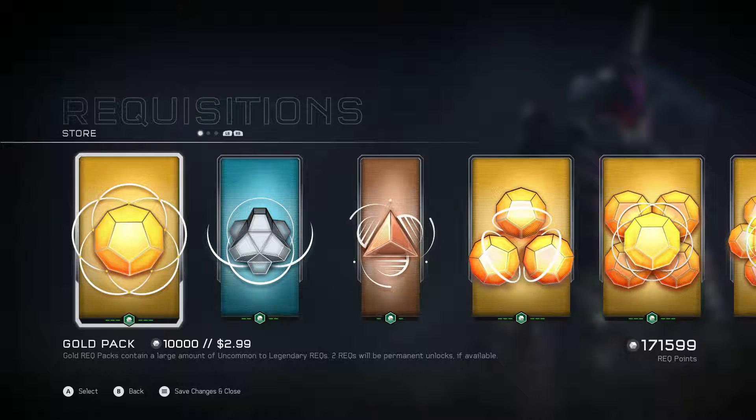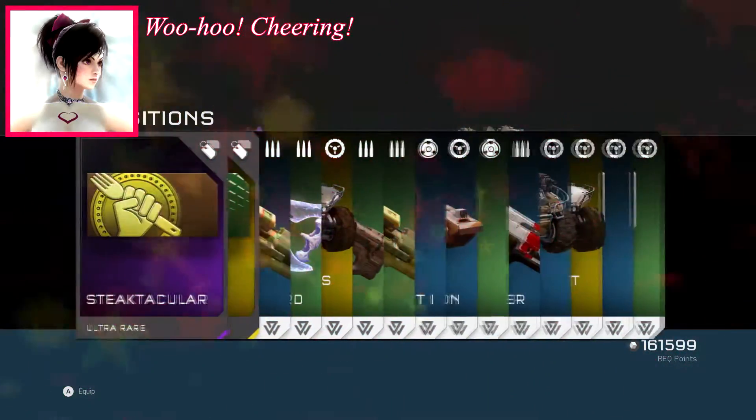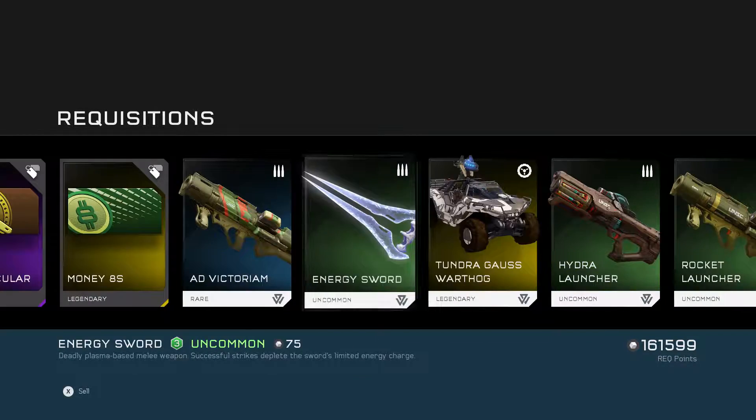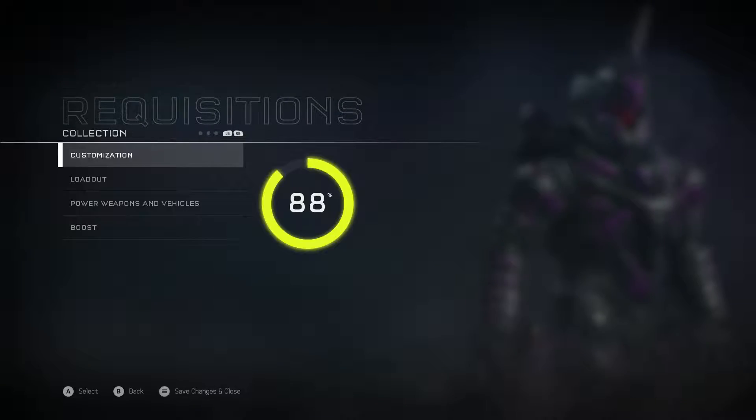We're moving on to gold — we're getting into the good stuff. Game, you're robbing me here. What are you doing? We have Stictacular and Money8s, both of which are part of the Ghosts of Meridian update. Sweet. Let's take a look at those.